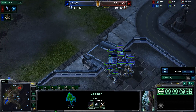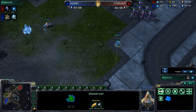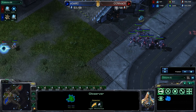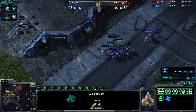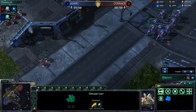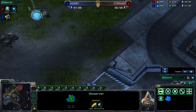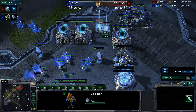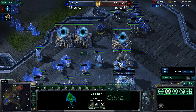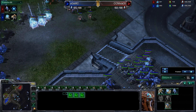MC is going ahead and getting a Robotics Bay. Late-game Protoss vs. Protoss really turns into a Colossus fest because there isn't really an effective counter. But wow — he's going to cancel it! He used the Observer to see how many units his opponent has, realizes he can't wait for a Colossus, and has to fight now. He's getting more Stalkers right away, and he does have one more warp cooldown available.